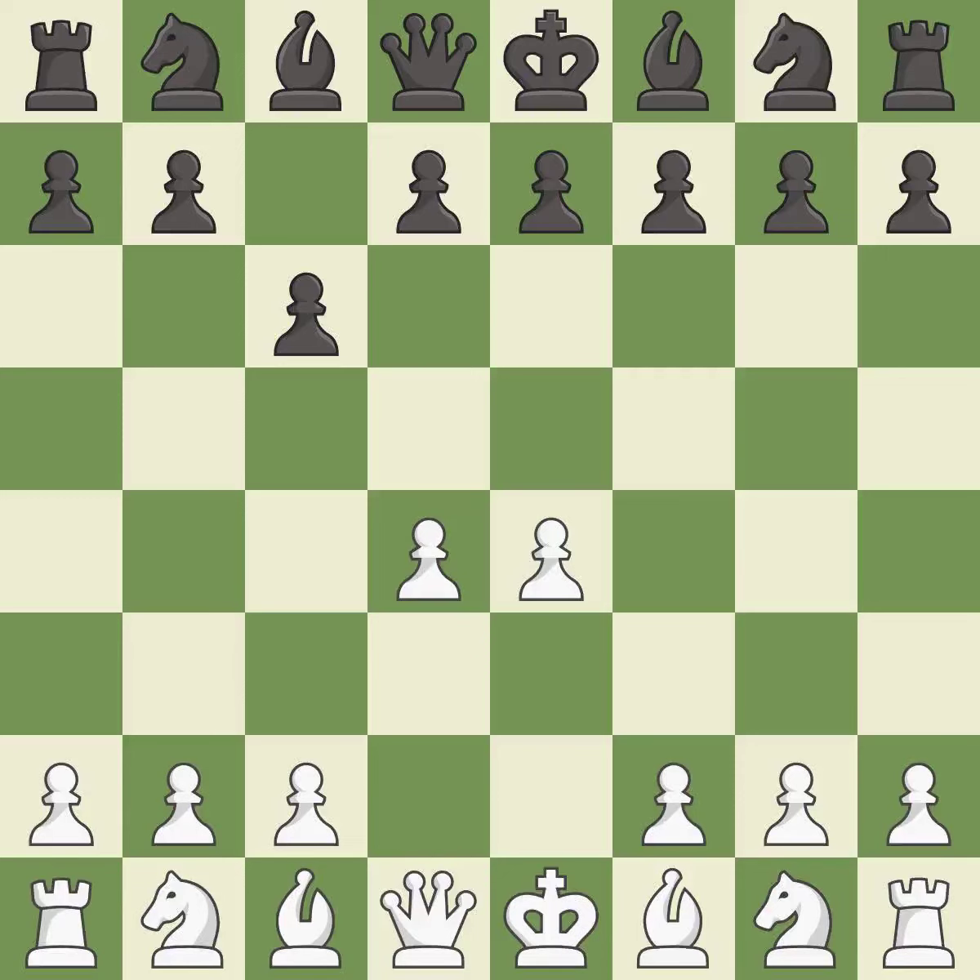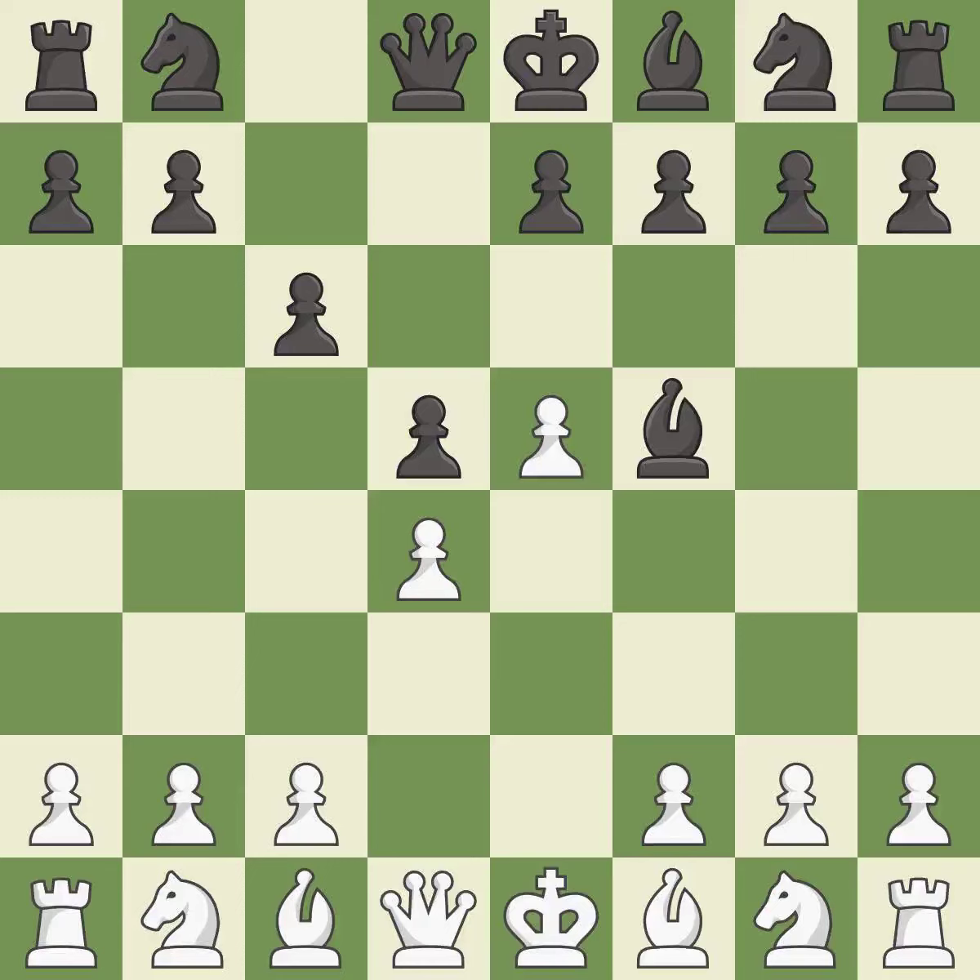d4 grabs control of the center and attacks the e5 and c5 squares. d5 controls the center and attacks the e4 pawn. e5 closes the center and controls the important d6 and f6 squares. Bf5 develops the bishop where it controls the important e4 square, and black can play e7-e6 next without trapping the light-squared bishop on c8.